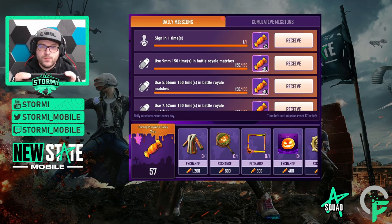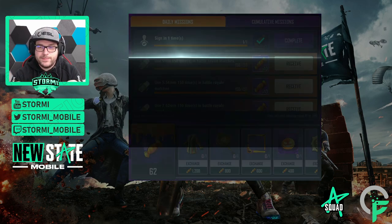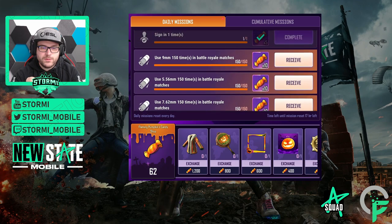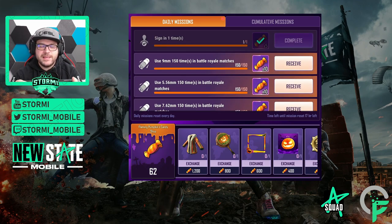Coming to the daily missions. The first one is pretty easy — sign in one time and we've completed it. That gives us five candies. I currently have 62 candies collected and I just collected five from that sign-in.